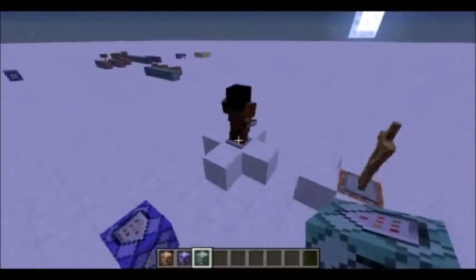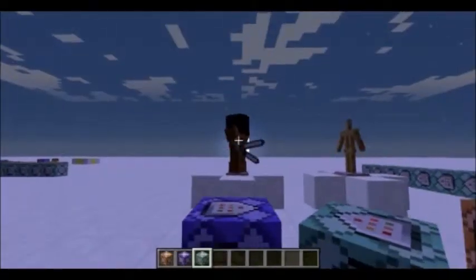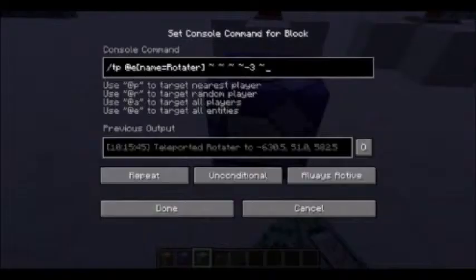Hi guys, today I will be showing a concept on rotating armor stands and animated armor stands. Rotating armor stands is pretty easy — you just spawn in your armor stand and put in this command: tp @e[name=rotator], because I named them rotator, so you can find it.